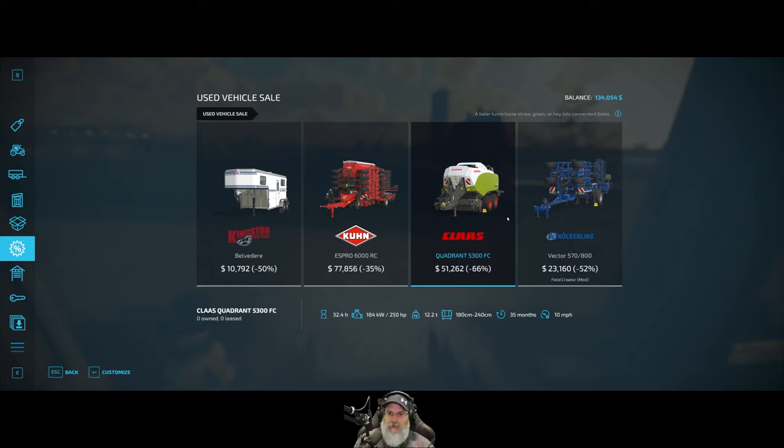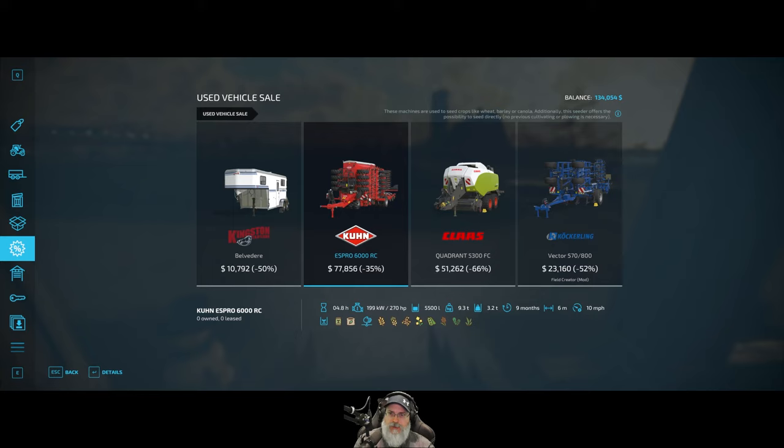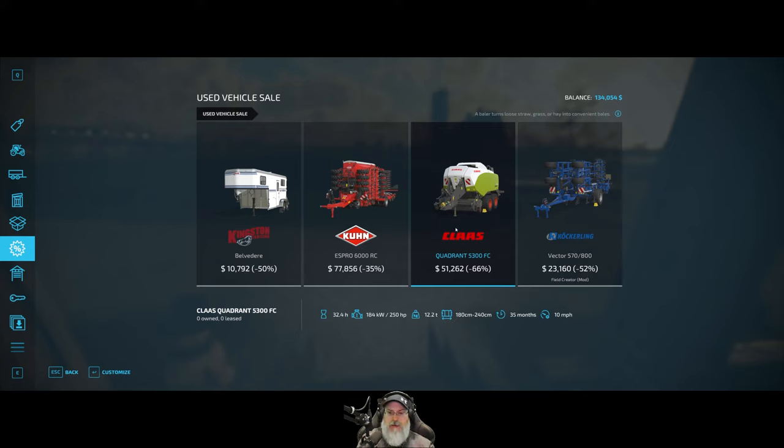Guys, look what we have for sale in the used equipment - a Klass square baler up to 240 centimeters for $51,000, with 35 months on it. There's also just a cultivator and a direct drill with a 6-meter working width, but those aren't things we need. However, I want to get into square baling - we did have a square baler come up for sale a few months ago but it was over $80,000 and not within our means.